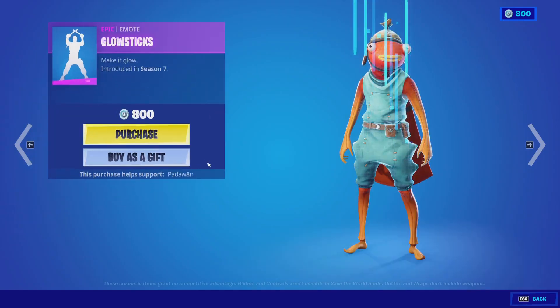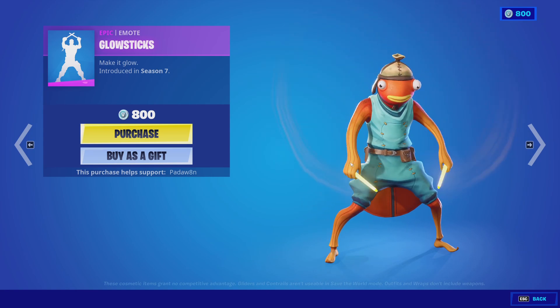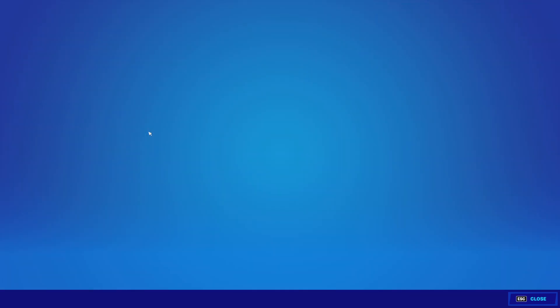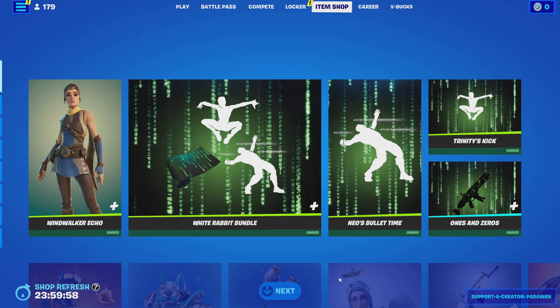Before we do the item shop review, I think I'm going to buy the Glow 6 emote because this emote is so clean and I've wanted to get it for a long time. I just got all my V-Bucks from the battle pass and had just enough to get it. It's a pretty clean emote, don't you guys think?